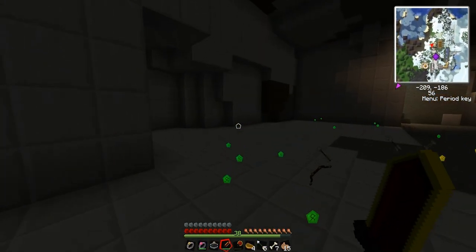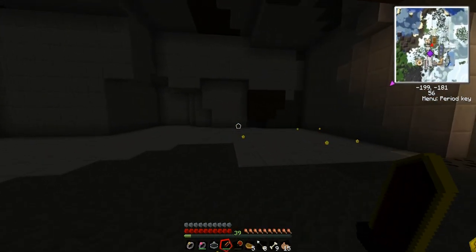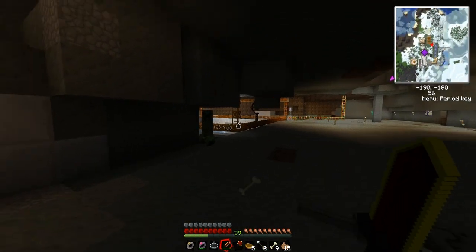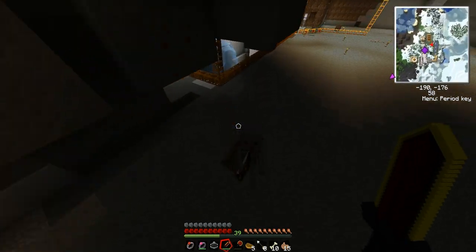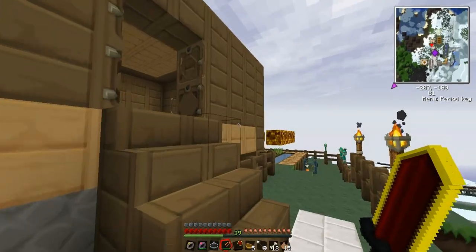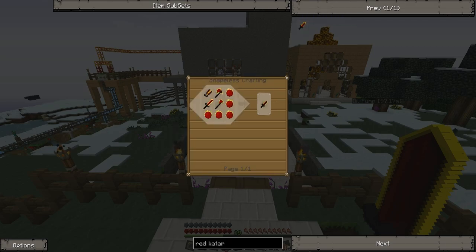Look at this — this is ridiculous. I could just stay down here and gather experience. Now, if you don't play TechIt, you might be wondering how they're just dying. This red guitar is mixed with the red matter sword and the dark matter sword. It is made with red matter sword, red matter hoe, red matter axe, and red matter shears — all four of those tools combined into one.